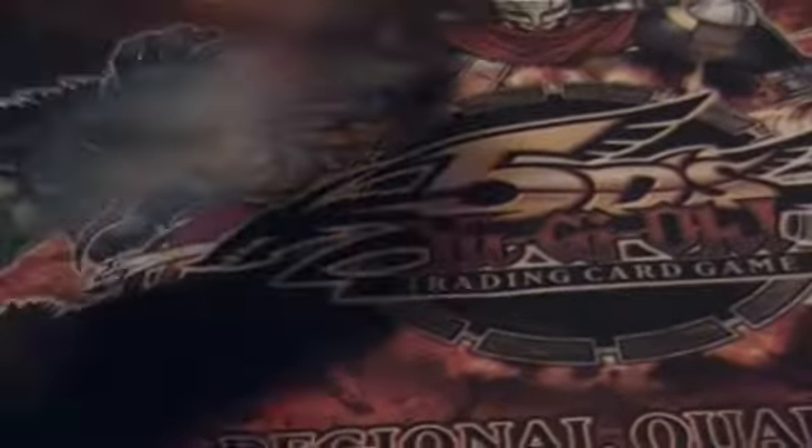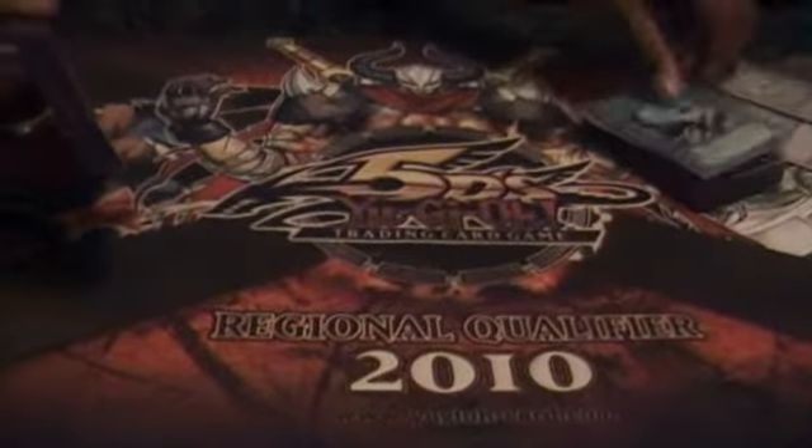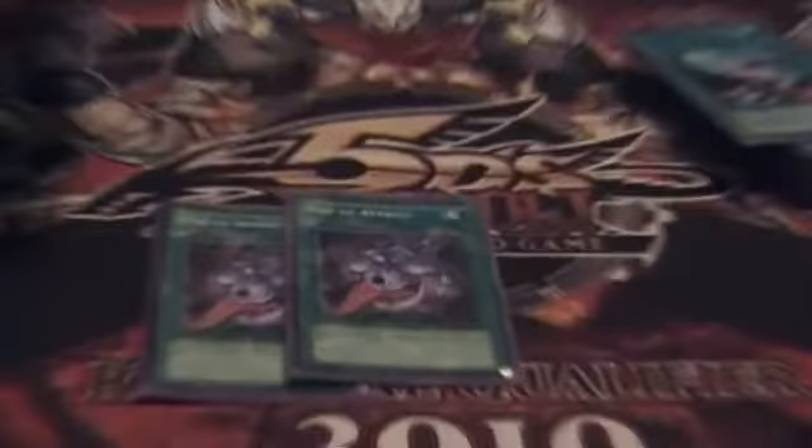And now for the spells — you have double Mark of the Rose. Remove a plant, take their monster to tribute for a Monarch or synchro, or just swing for game. This card wins so many games for me, it's amazing. Then you have two Pot of Avarice — plus one. Reuse your Lonefire Blossoms or your tomatoes, monarchs, whatever you need.